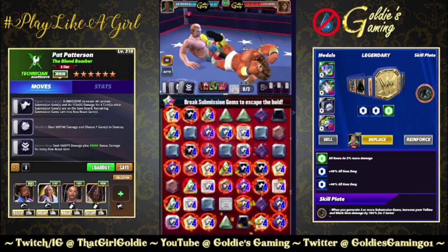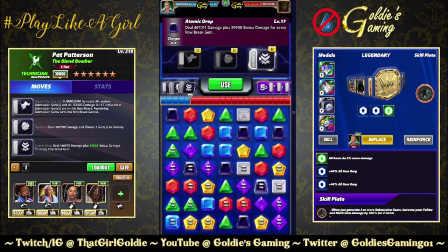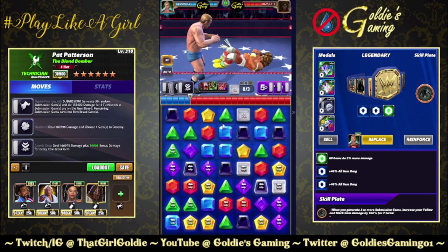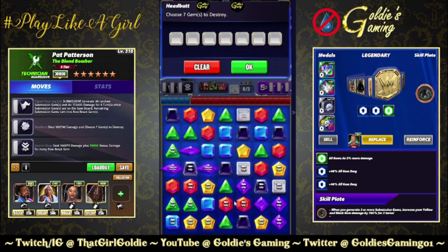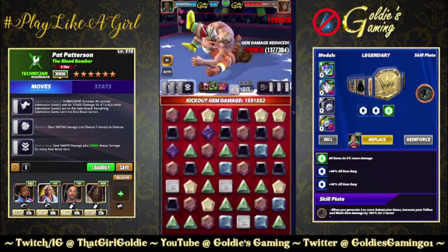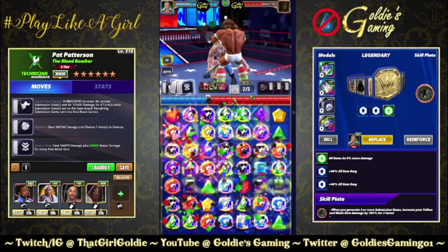Positioning to blow up the board. About 60k per row break. 1.25 mil — we had the sub plate for yellow and black, so 37 and 43. Yellow and black being his secondary and tertiary colors, which is helpful. Board goes boom — 1.5 mil, then do it again. We're still stacked. If he doesn't pin us we should get two stacks of this.